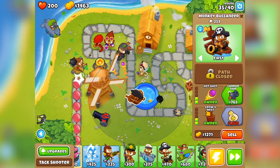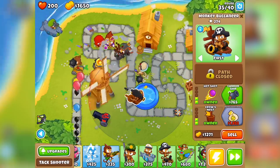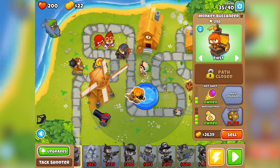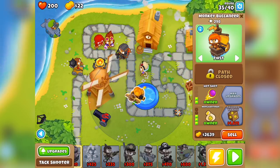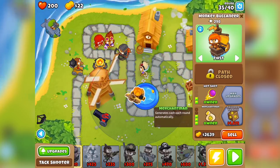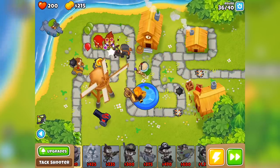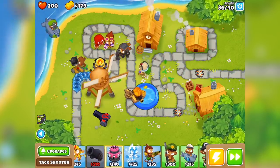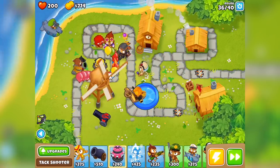Hot shots. I'm going to go for the merchant man instead of the cannon ship. This is a new kind of ship - it generates cash each round automatically. So it's just a money earner. I had no idea what that was actually going to do but I'm actually very pleasantly surprised with what it does.